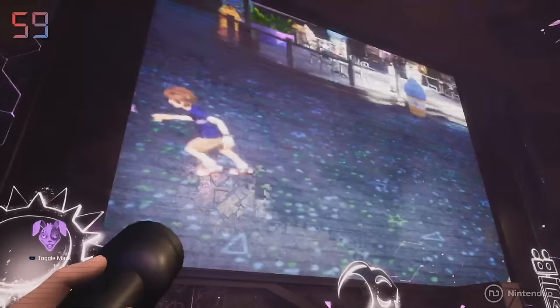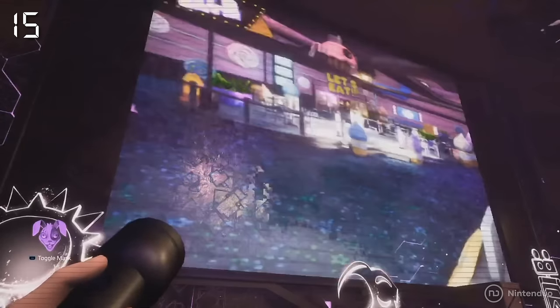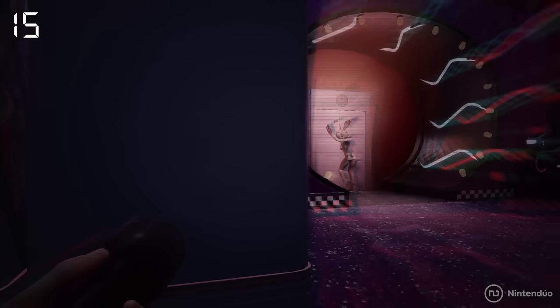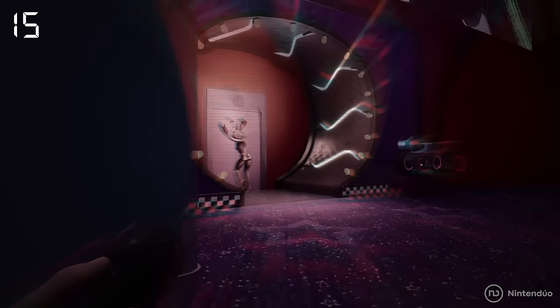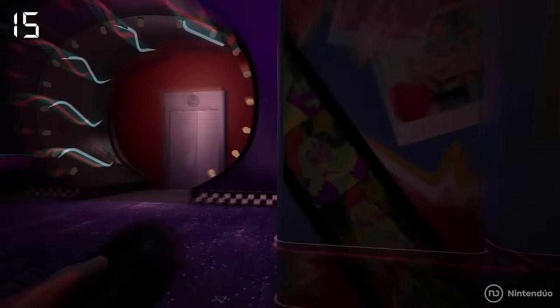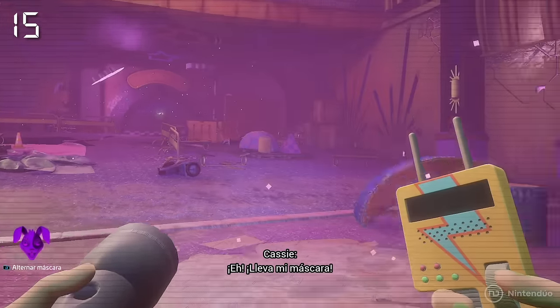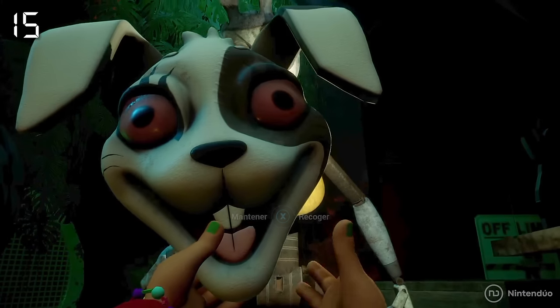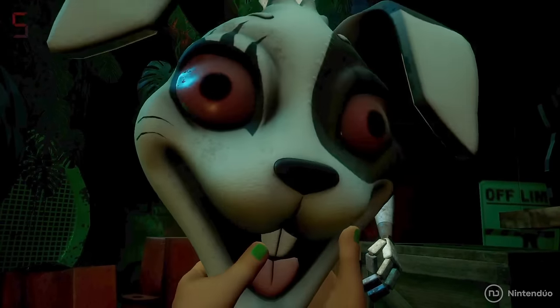On one of Pizzaplex's large screens, you can see a short video where Gregory is running from Vanny, a nod to the base game's adventure. In addition, Cassie will react to this video, indicating that the mask Vanny is wearing is precisely the one she is wearing at that moment.